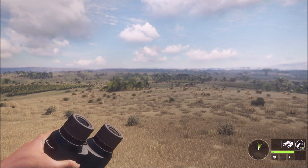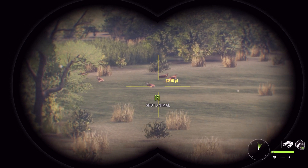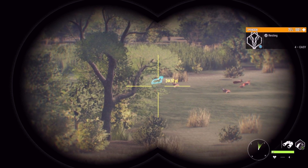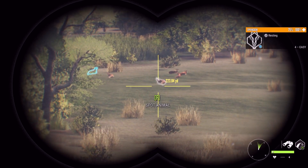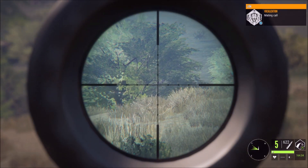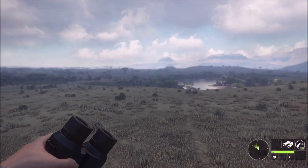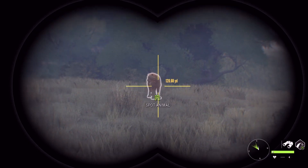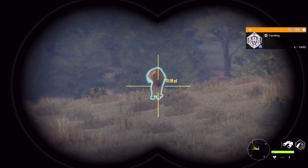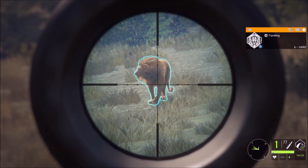We just got up into our first tripod stand and we have a whole herd of Springbok out here, about 230 out. We're going to try and take out a couple — there's a decent four here somewhere. Then we got a call from a lion. We have two lions coming right at us. There's a lioness, but there's a male lion right there at 130 yards out and he's still coming.